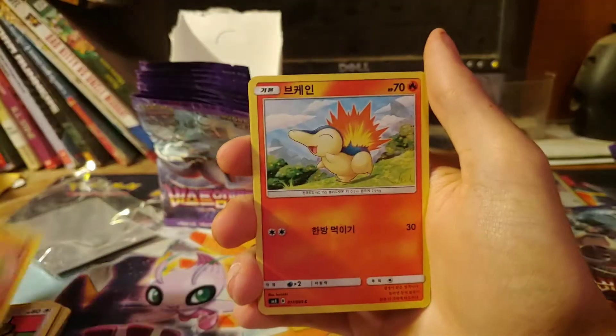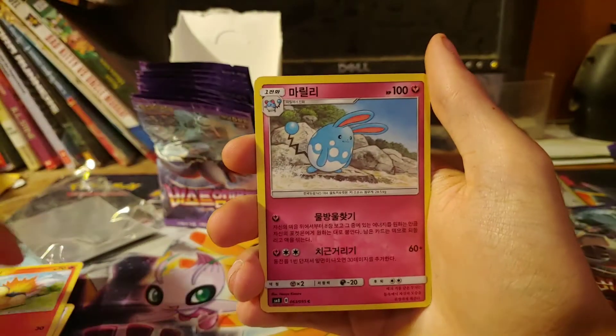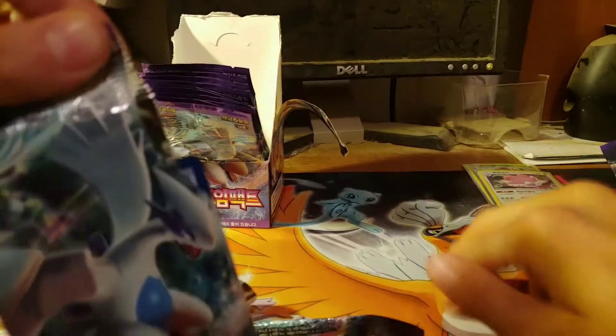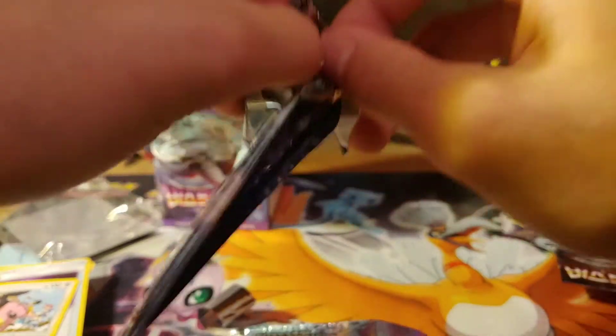Okay, two more. Sudowoodo, Cyndaquil, Switch, and a Miltank non-holo. So it seems like so far it's going to be three hits per ten packs, I'm gonna say.